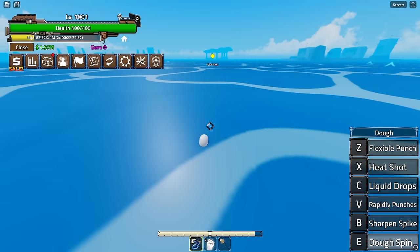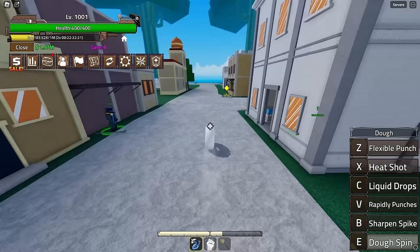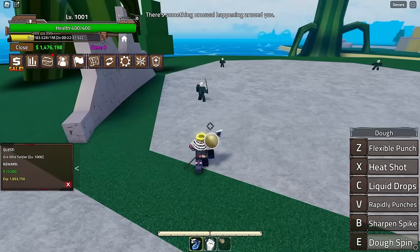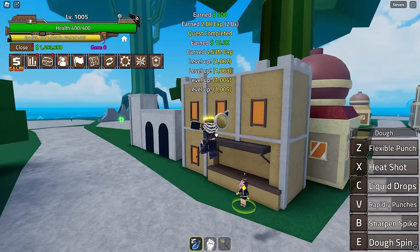All we're gonna do now is literally repeat everything we've done four to five times more. Where is the skill trainer? There we go, let's talk to him - yes, I want to learn it. I forgot what button it was - oh, it was T. Let's check out how Dough looks now even though a lot of you guys probably already know. Let's collect them all up and then use Rapid Punches - you can see they do a lot more damage now, which is extremely good.